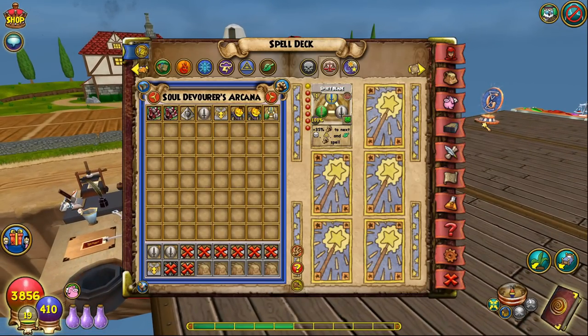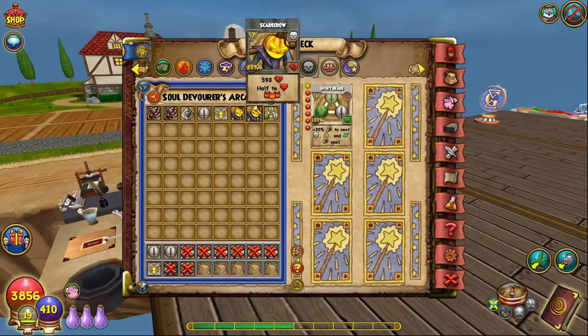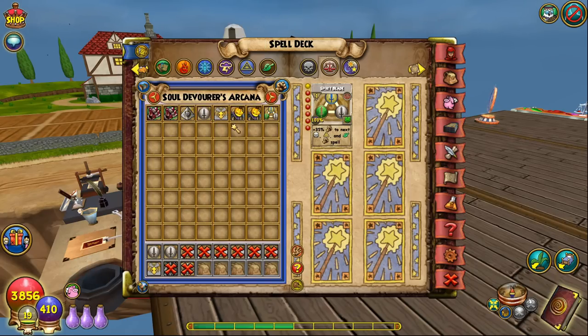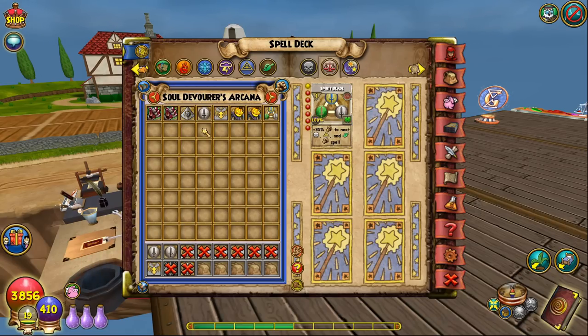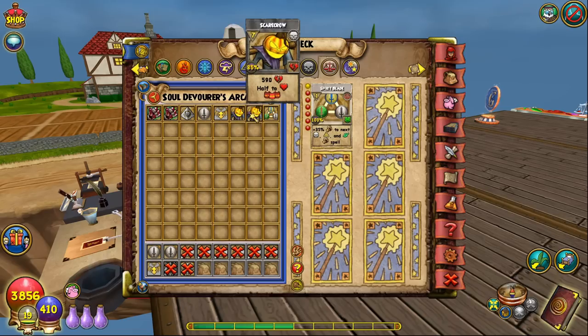This deck setup works well because you have 11 total cards — you draw seven right away with four not showing. All four could theoretically be blades, but you have a high chance of drawing at least one blade quickly. Even Scarecrow with just one blade does around 2,400 damage, which is enough for most street mobs. You blade twice and Scarecrow for street mobs; for bosses you double feint and triple blade.